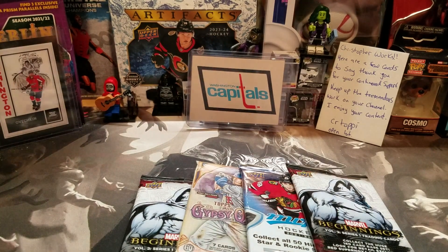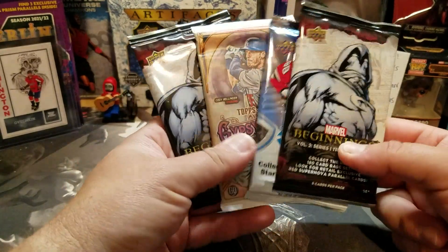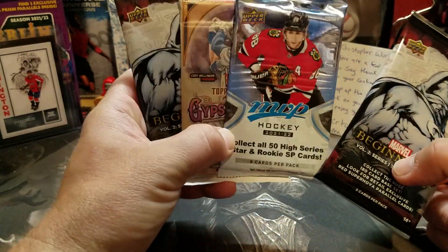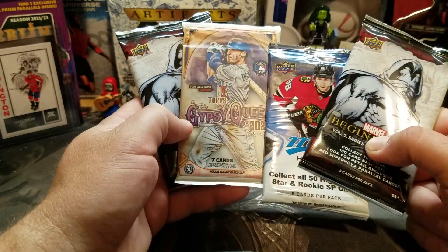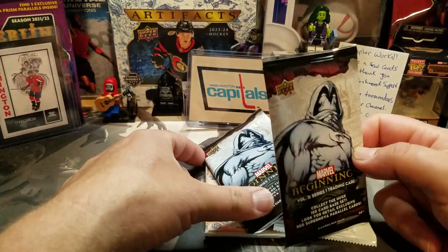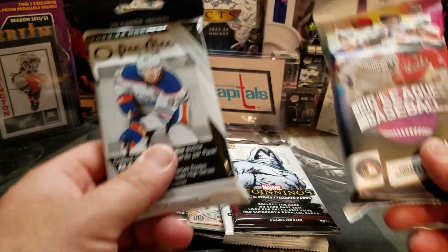Hey guys, Chris here. For Sumpack Sunday, we've got four packs. I threw some Marvel stuff into the mix, and then I've got a 2021 Gypsy Queen and a 21-22 Hobby — actually I'm not sure if it's a Hobby Pack or not — but a Hobby Pack MVP. And I've got a hanger pack of 22-23 OPG Hockey and a 2024 Big League Baseball. I've never opened any of these, I just saw one hanging at the store, so I figured I'd grab it. Let's get into this.